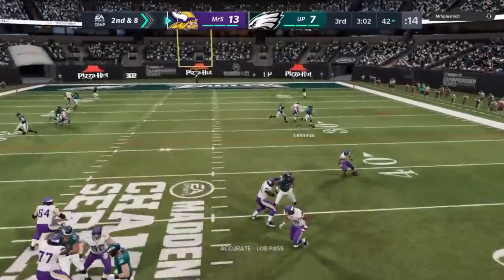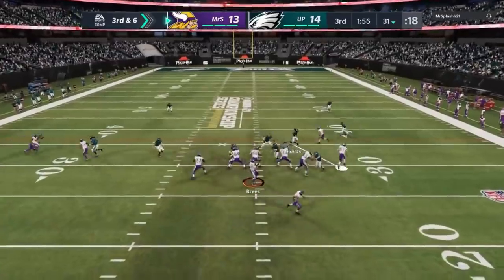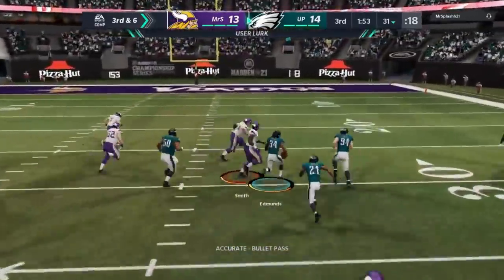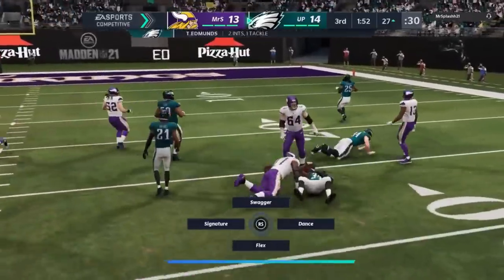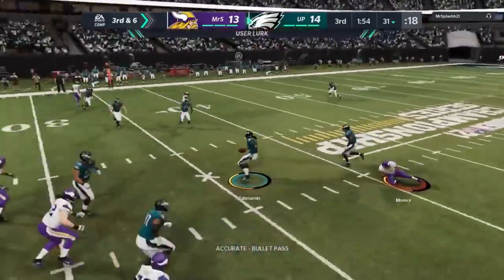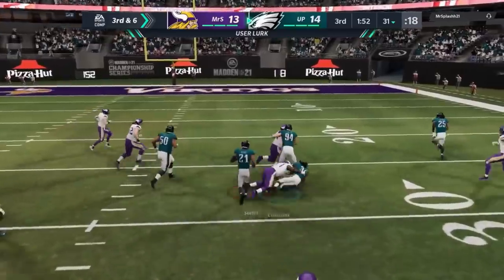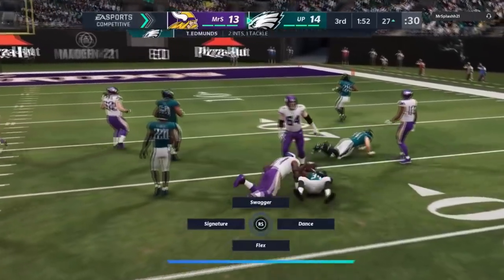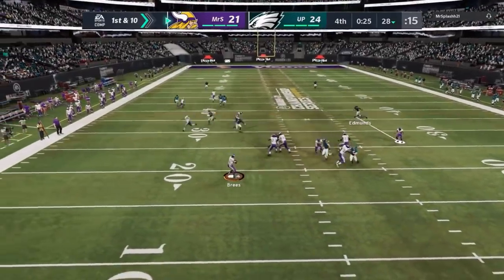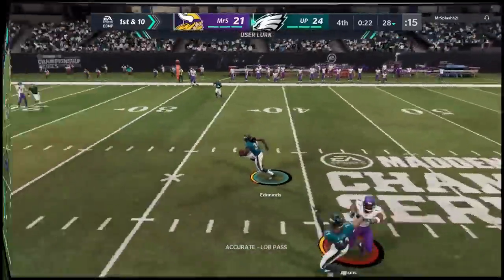That also works for getting interceptions. Anytime you don't want to try to time the interception manually, you can just start tapping the catch button — that's Y or triangle on Xbox or PlayStation. A lot of times it will produce a slightly glitchy animation but you get a boost — it actually suctions you towards the ball the same way it suctions you towards the running back on run plays. It will highly increase your chance of getting the interception successfully.